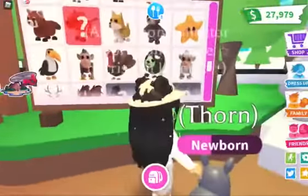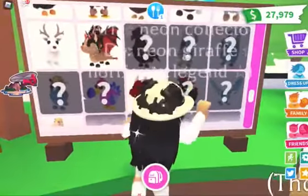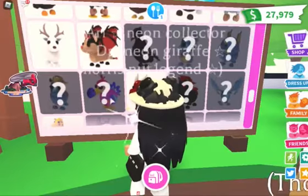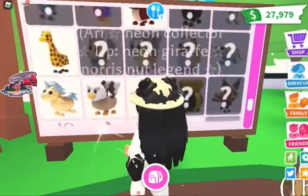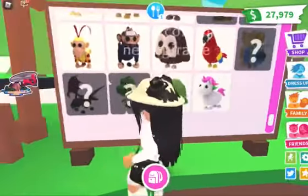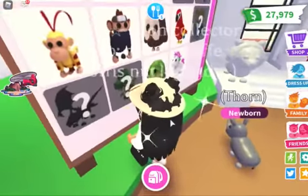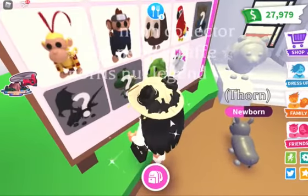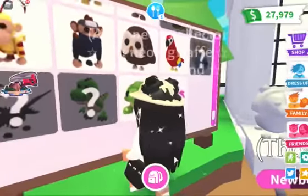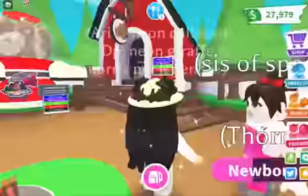For the legendaries, we have a dodo bird — I think it's a dodo bird. It's a really cute bird, actually really cute. I really like the colors, it's really bright. And then our next legendary looks like a T-rex. Honestly, I wasn't sure how dino pets would look in Adopt Me, but they did really well designing them — they're really cute.